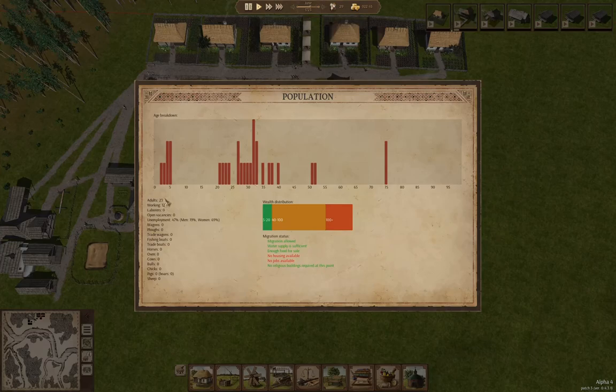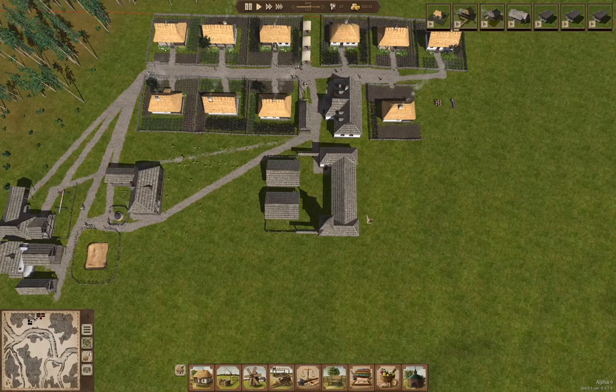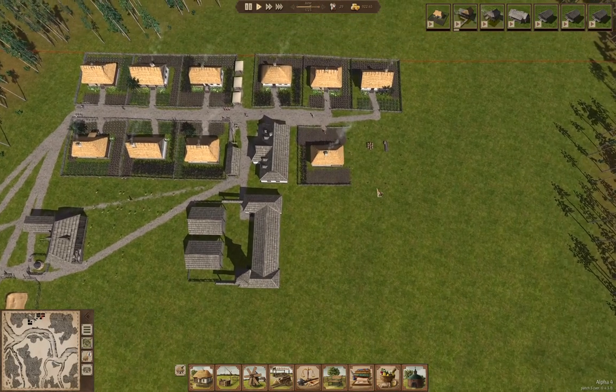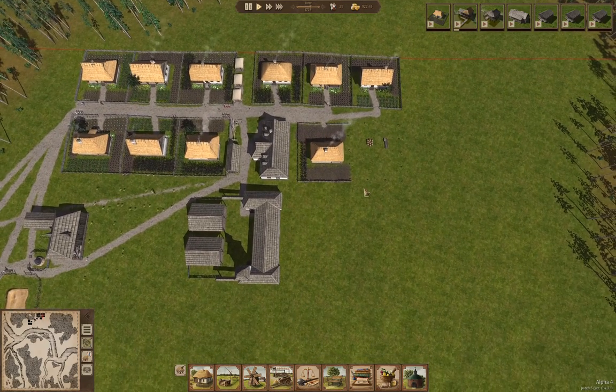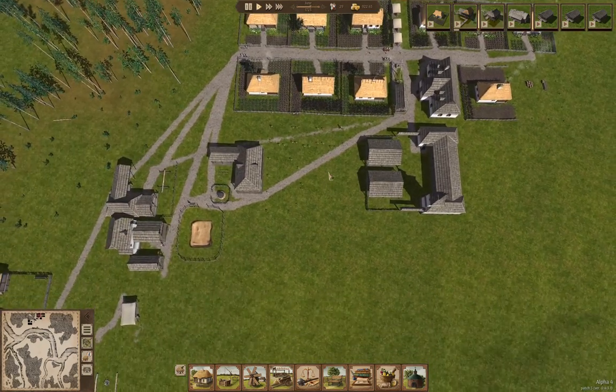We've got 23 adults in our population stats and 12 of them are working. Generally, everything's okay, but there are no jobs — and that's fine. That will sort itself out when we get more houses up and we have more places for people to work.